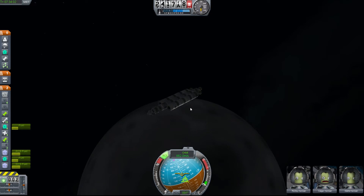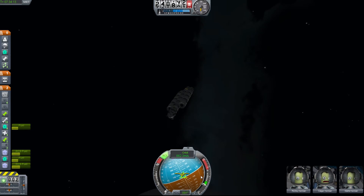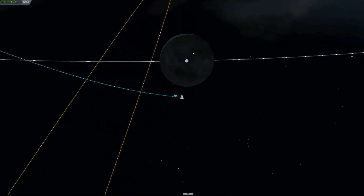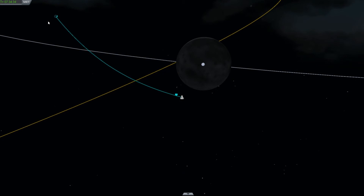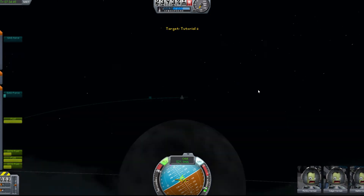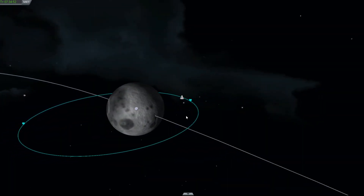Now that you're at the moon, what you want to do is flip your spaceship around facing the green circle with the X through it and the triangular lines coming out of it. Put this dot right in the middle of that dot. Hit T for your SAS so it'll stay there. Fire your boosters and slow your ship down, because orbiting the moon takes a lot less speed than orbiting Kerbin. Watch your trajectories - orbit. And boom goes the dynamite - we're now in orbit around the moon.